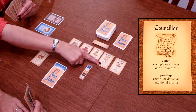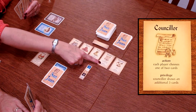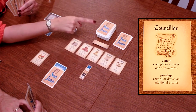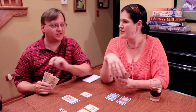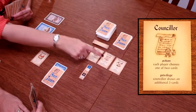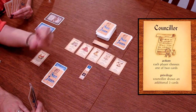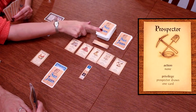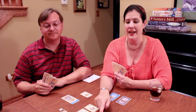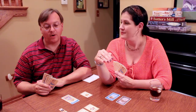The counselor lets you get more cards — you draw two and keep one. If it's your turn, the privilege lets you draw five and keep one, so you get the best of five. The final role, the prospector, lets only the active player draw one card from the deck. The other player gets nothing at all — so playing the prospector means you're taking a card while your opponent gets none.